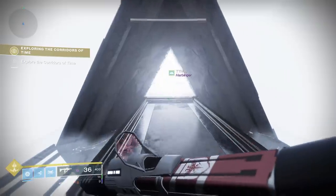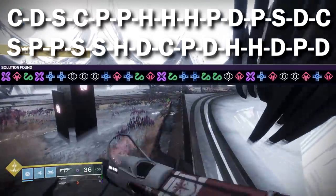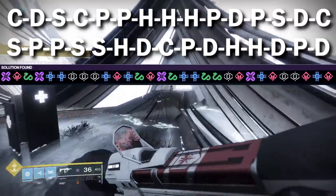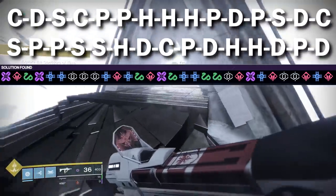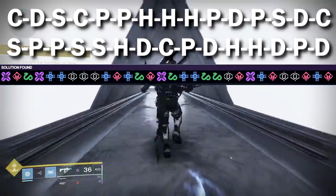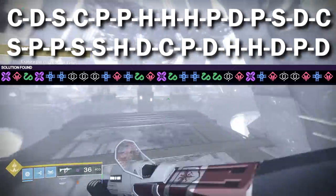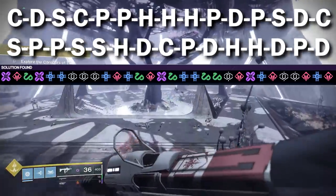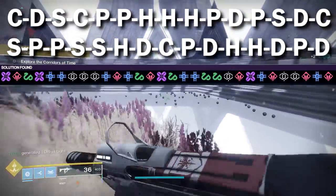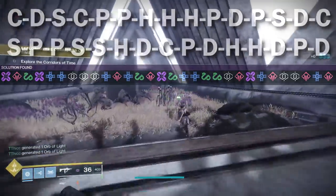Alright, so the code — the doors you have to run through in the correct order are: C, D, S, C, P, P, H, H, H, H, P, D, P, S, D, C, S, P, P, S, S, H, D, C, P, D, H, H, D, P, D. The letters and symbols are appearing on screen right now.